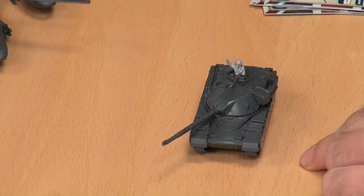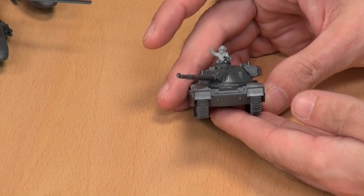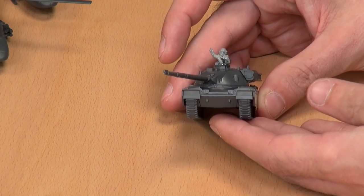Chieftain was basically the British mindset of: we got kicked around during the Second World War in our Cromwells and Churchills because the Germans had Tigers and Panthers running at us — so let's go with the German philosophy of quality over quantity. These things were individually designed to take on at least 10 to 15 T-55s in one-on-one combat.